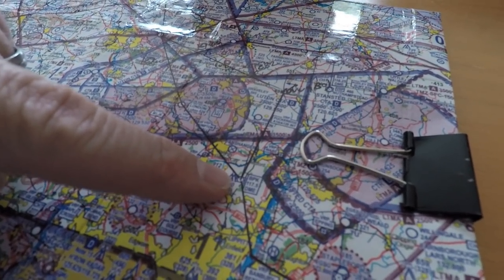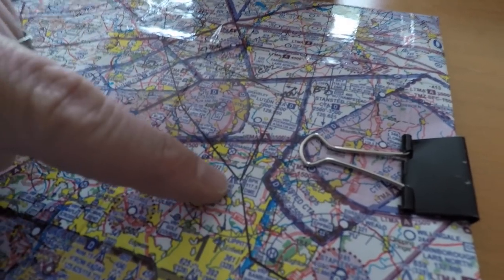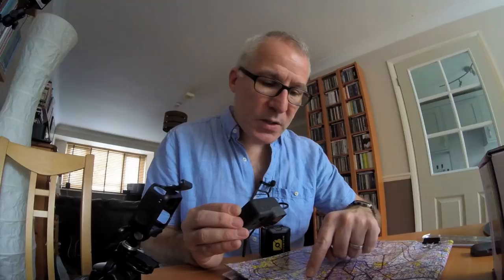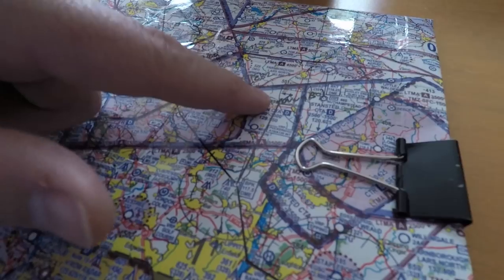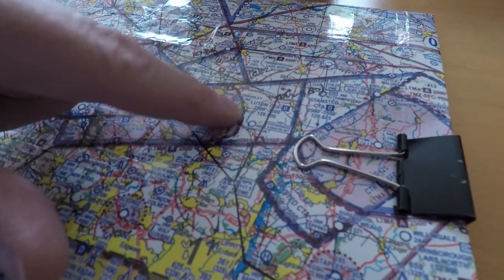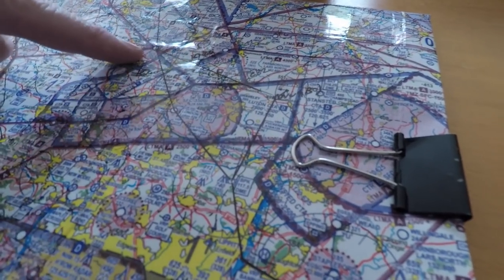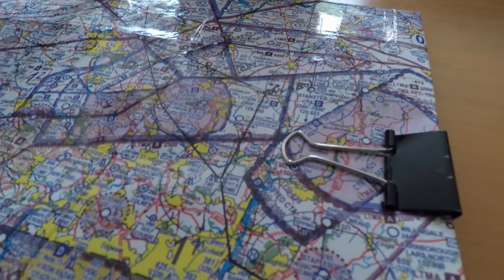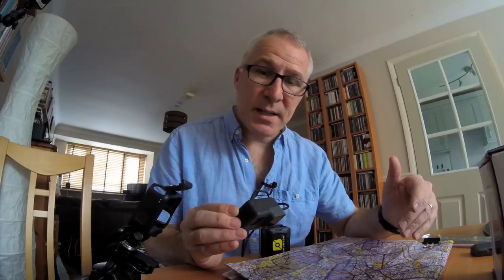I can either go through the Luton CTR if they will clear me through, or I can go up here in this gap of Class G airspace between Luton and Stansted. And I know I can do that quite easily by tracking out on the Brookmans Park VOR, and then when I'm at this point here — just to the northeast of Stevenage — I can make a westerly turn direct to Cranfield. So I know I'll be able to do that really easily, and then I'm back on the route that I'd originally planned. If I've got a route that takes me around a bit of controlled airspace, I try to make it as simple and easy as possible so I can follow that alternative route and then get back on track as soon as I can.